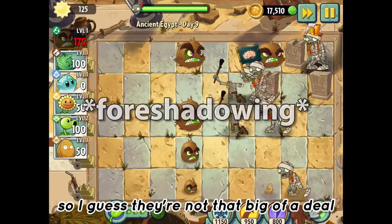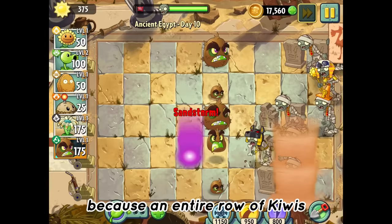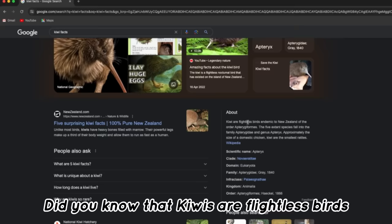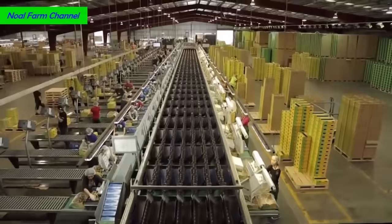Day ten was an easy level and no match for my Kiwis. The only problem with using premium plants like the Kiwi Beast is that they're so overpowered — the low amount of sun didn't even matter because an entire row of Kiwis could just easily wipe out a level. So I'm going to borrow the idea from this video's inspiration: every time there's a boring level, I'll tell you some interesting fruit facts. Did you know that Kiwis are considered a superfood and one of the most nutritious fruits in the world?